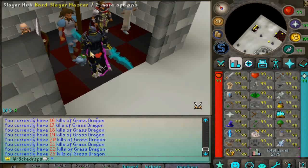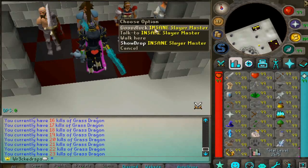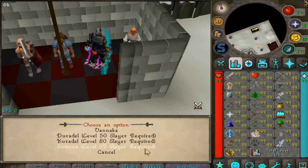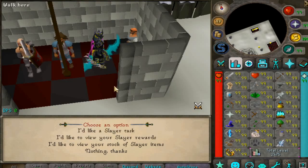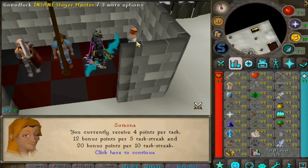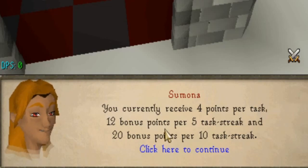Snow has a beginner slayer master that moves up to hard, hardest, and literally insane slayer. Let's select slayer master Simona — we can get an insane task. We got 76 slayer lords. You receive four points per task, 12 bonus points per five-task streak, and 20 bonus points per ten-task streak.